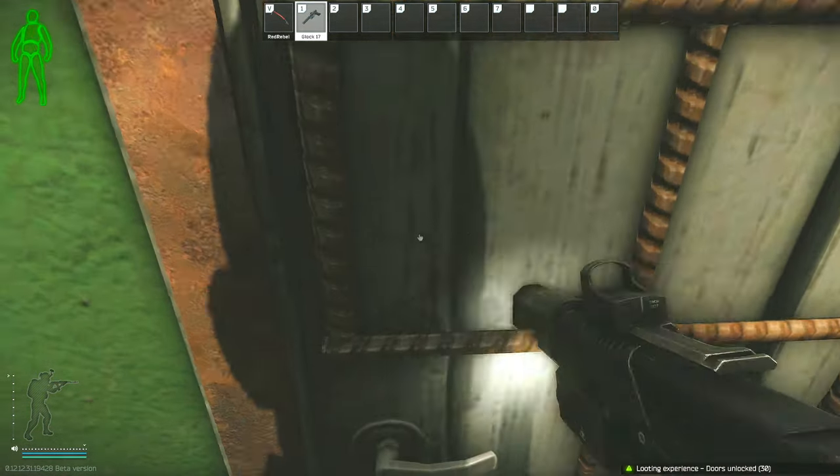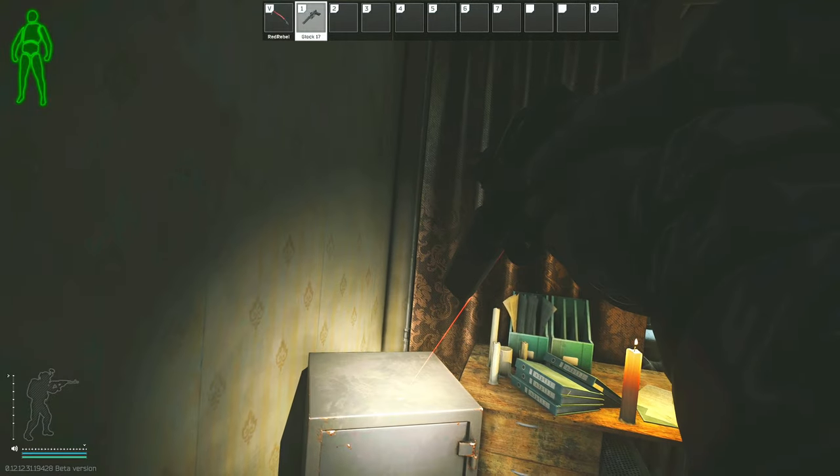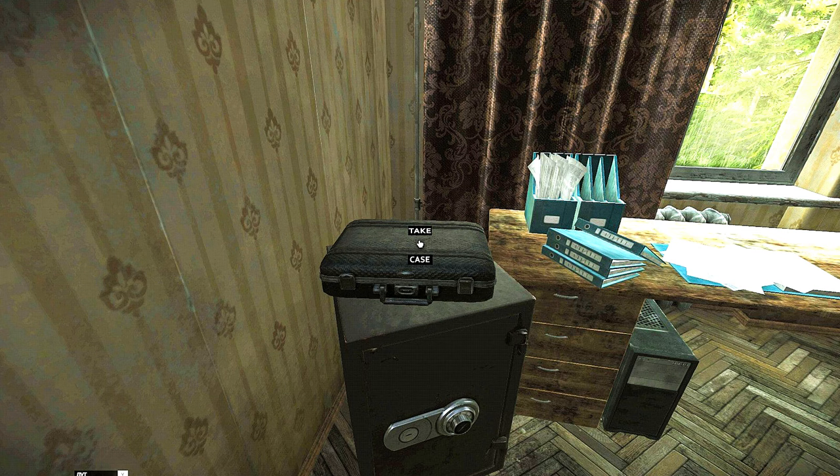Once you go into the room, there will be a medical container on your right side, but what we're going to be looking for is this safe — because on top of the safe there will be a case that you have to pick up. I will show a picture of what it looks like when the task is active.